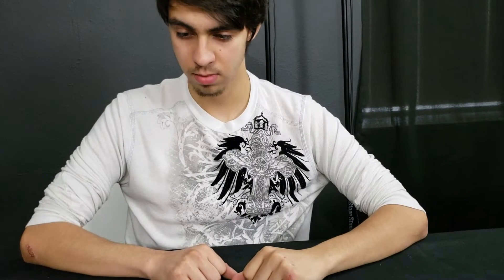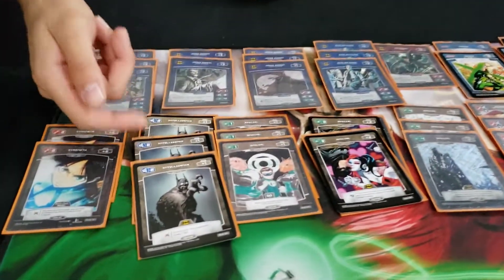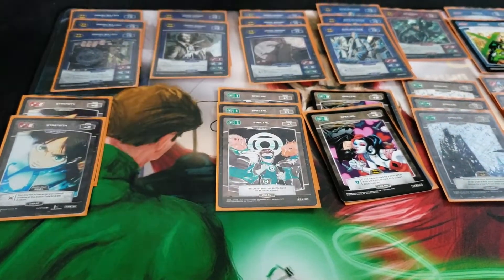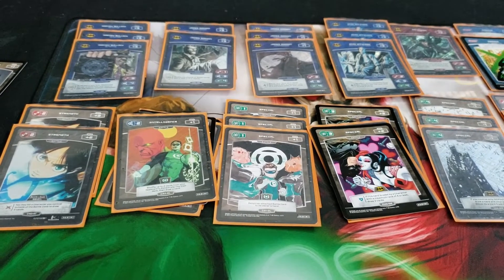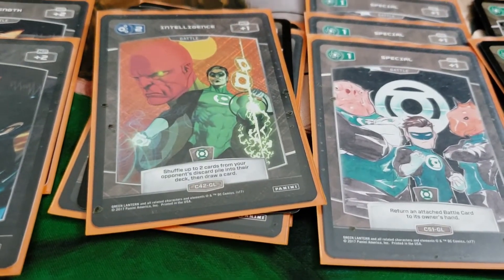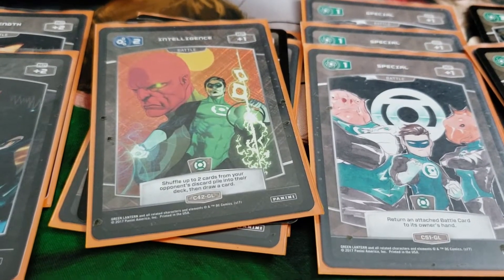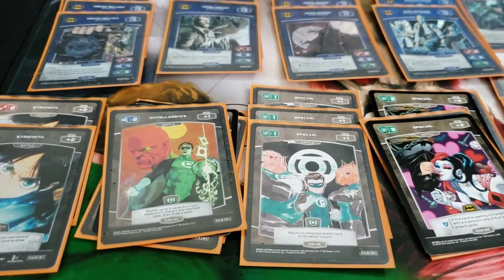Everyone I've talked to says the deck they were playing in mid-July is not the current version, and we're here in September. What ways have you iterated on this GCPD deck? Starting with battle cards — the Intelligence two I was running was good, but when I switched to the transformation Intelligence two that Ben had talked about, it seemed infinitely better. With a deck focused on controlling where cards are, being able to shuffle away basic battle cards and not letting opponents play or grab them from discard is monumentally better.